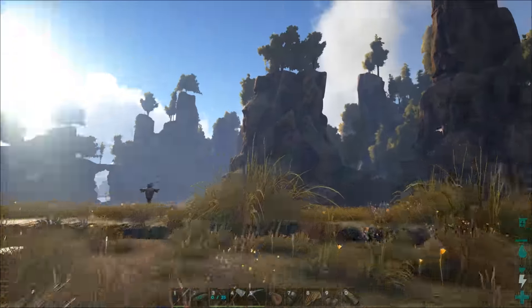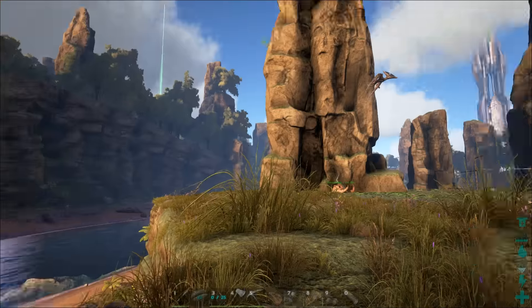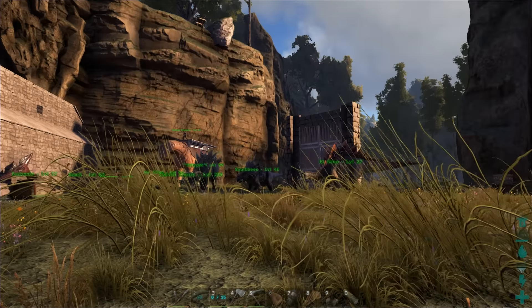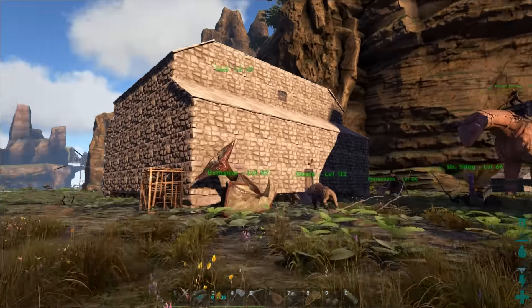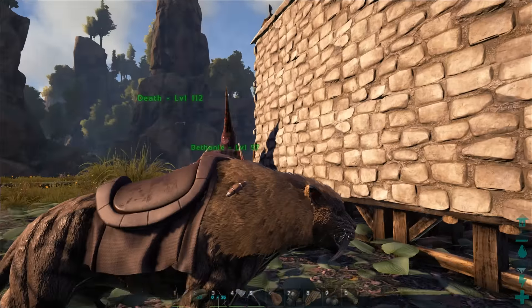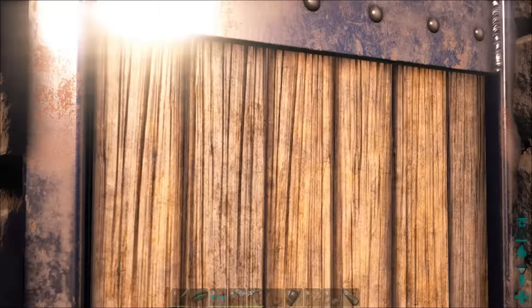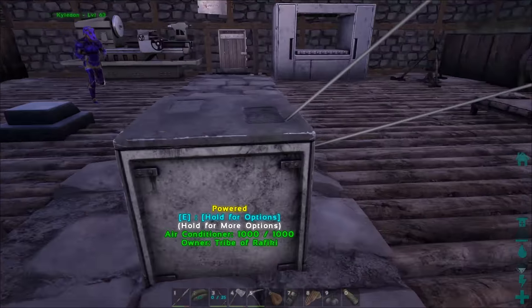When I was taming this thing, I had the biggest moment of clench. I was sitting there taming it and I look over to my left and there's two spinos sitting at the edge of the base. They walked away thankfully. But they're hanging out nearby, so be careful. Also, the island Bronto's gone. And we've got a fridge now, for the meat.